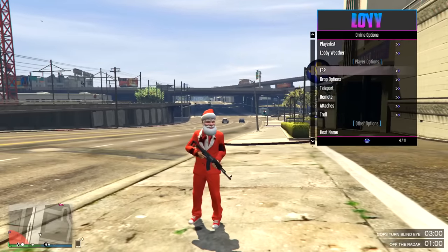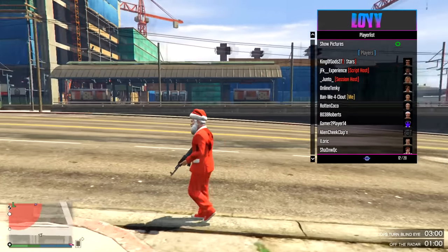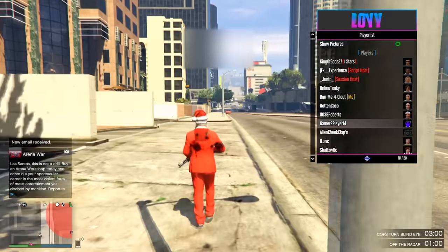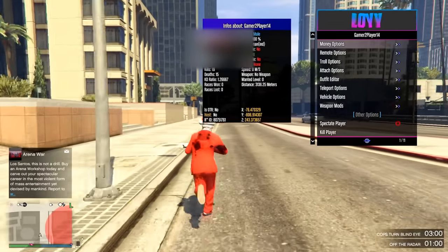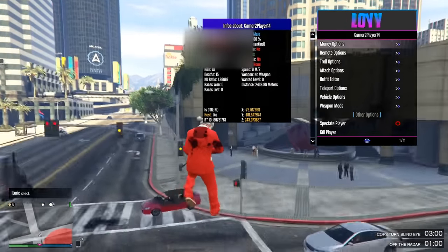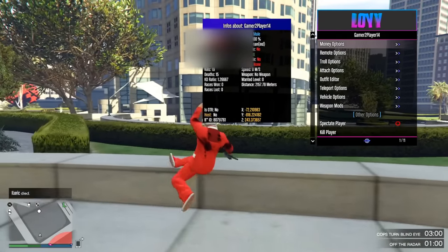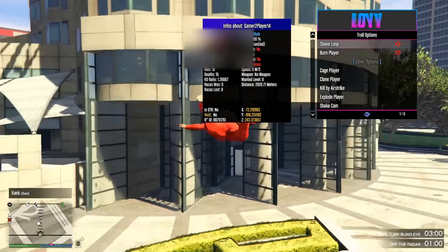Player list, drop options. I can choose a random person — I'll choose this purple alien right here. What can I do to them? It gives me all these random things about them. Doesn't look like it gives out any real personal information like IP — I know some menus do that, but luckily there's none. There is a Rockstar ID, but that's really no big deal. Remote options, troll options.